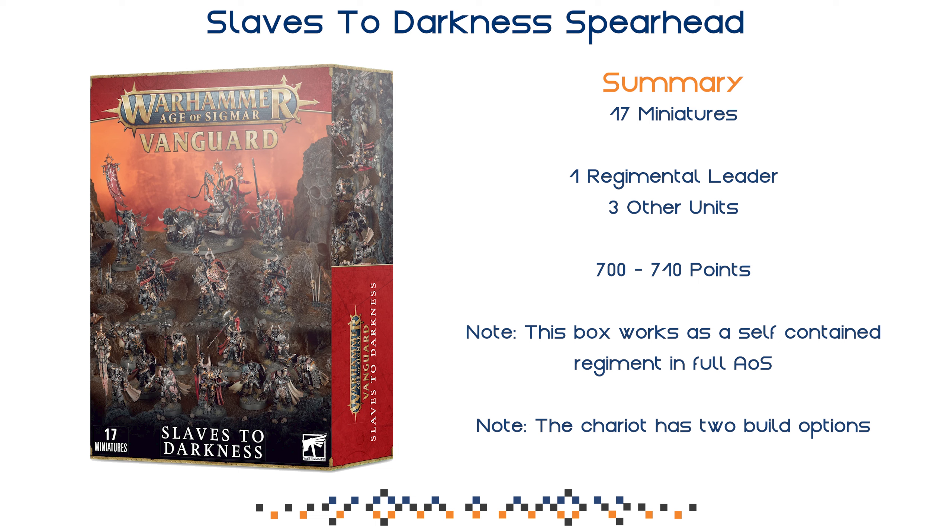You can have some options in assembly — for example, the Chaos Chariot can also be assembled as a Gore Beast Chariot, which costs 10 points more. Generally you're getting 700 points, and overall this box gives you a full regiment that works on its own. It gives you all the basic units you need to start a decent Slaves to Darkness army. 700 is one third of your army, and expanding is very easy because you can just buy whatever leader choice you want plus the units for their regiment.